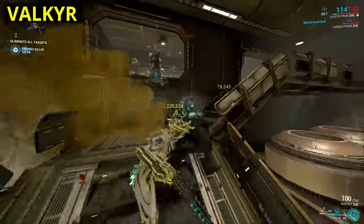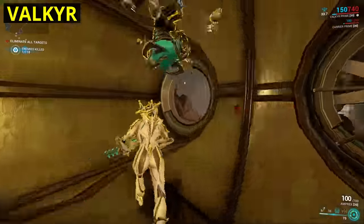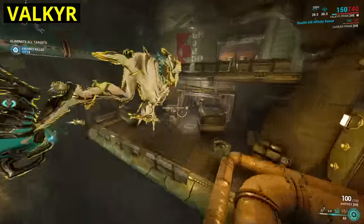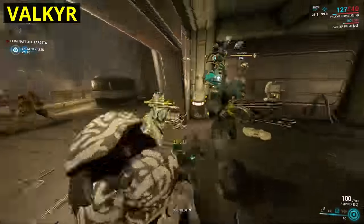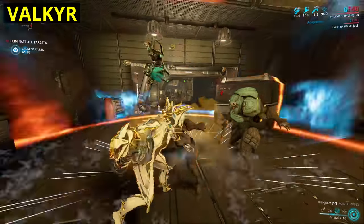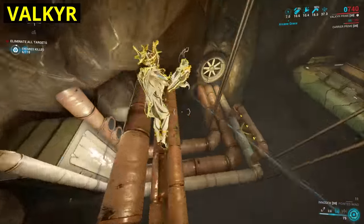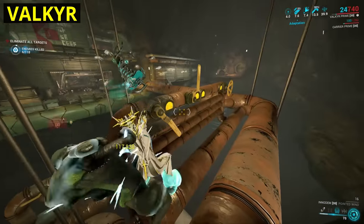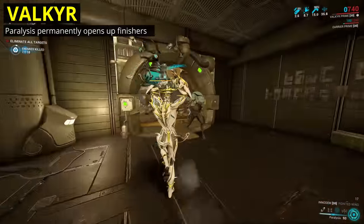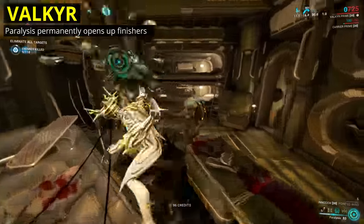Onto Valkyr. My first instinct with her will be something to do with Ripline — not remove it, but do more with it. However, I've been swayed by comments from Valkyr mains to look at an even more forgettable ability: Paralysis. The name is basically a lie — it does a modest amount of damage based on your shields lost, and otherwise stuns most enemies for a couple of seconds, enough to pull off a finisher or maybe two if you're quick about it. As it's a low cost to cast, a longer base paralysis might be overpowered and would step onto the augment. Instead, my one small change will be to make the finisher opening permanent, just like Naramon's sling stun. Finishers aren't the most optimal way to kill enemies, but they're some of the flashiest moves we can pull off.